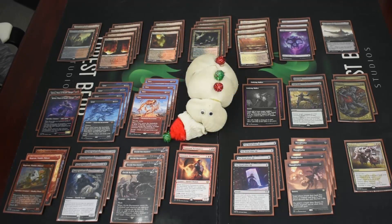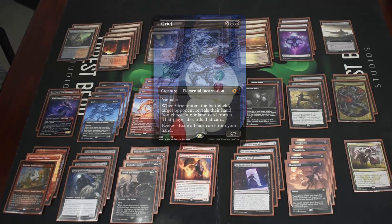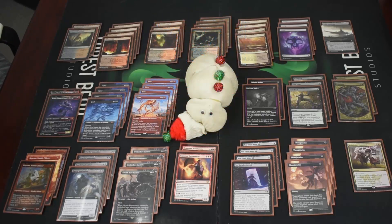We have four Grief — when it enters, you choose a non-land card from an opponent's hand and make them discard it. You can evoke it by exiling a black card. Then we have Fury, which deals four damage divided as you choose among creatures and planeswalkers. It's a three-three double striker, and Grief is a three-two with menace. Fury requires exiling a red card instead.